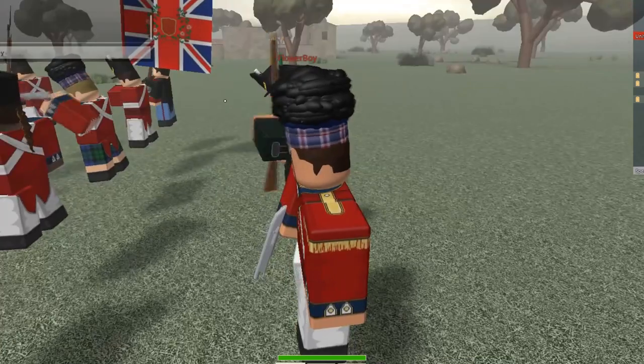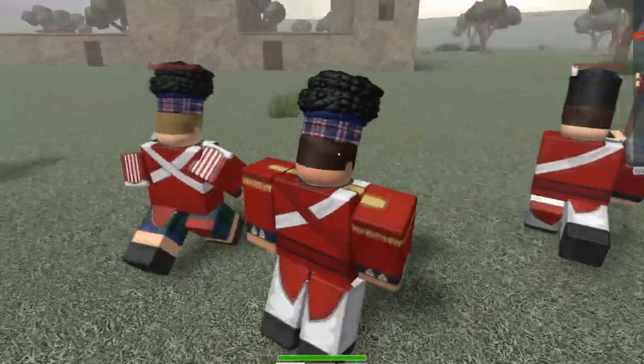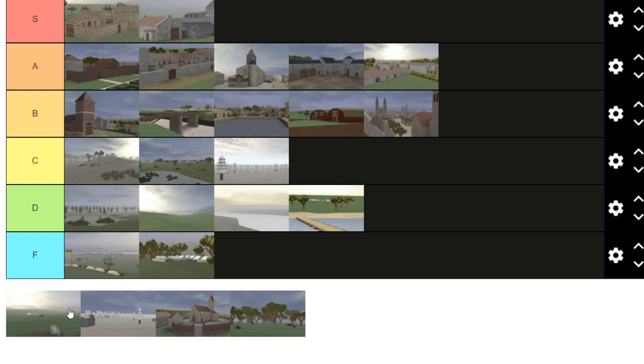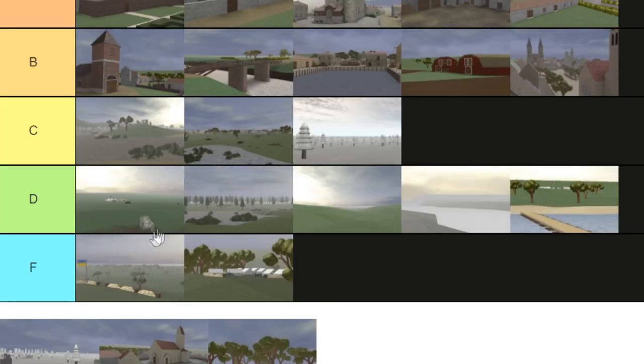Spanish Farmstead — S tier. This is the best map in the game. If you disagree we're gonna have problems. It's literally Fremont but better. It plays so good. S tier. A Step — high D tier. It sucks but it's not the worst map. People always camp at their spawn because that's literally the only cover they have. It's very boring to walk to the other side, especially as artillery. D tier.